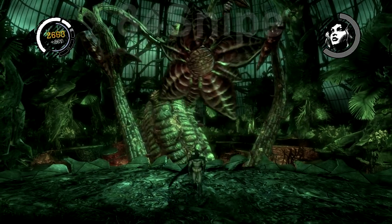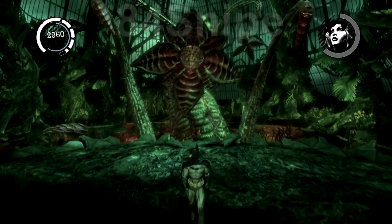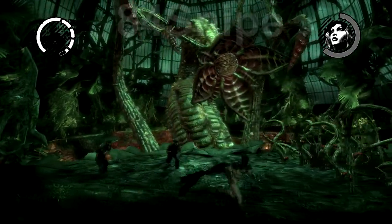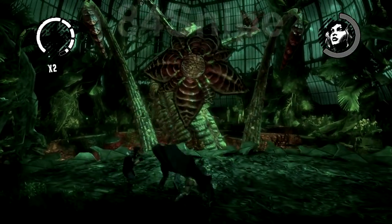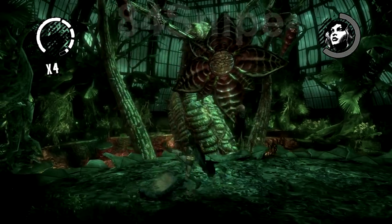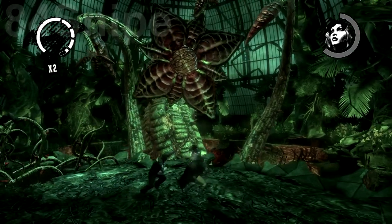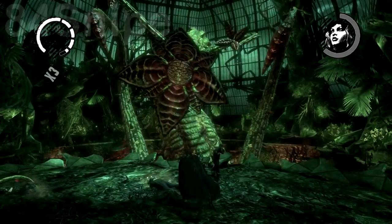When she goes to phase two you'll get XP and you'll get quite a bit of health. Now phase two — the only difference between phase one and phase two is she brings these ads in. Just beat them up and knock them out and avoid everything in stance one.